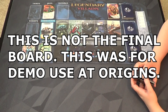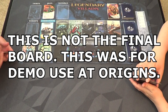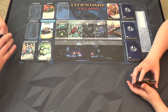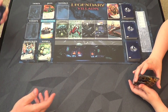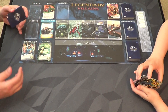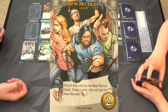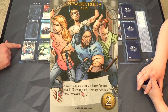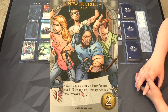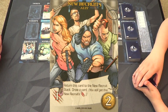Alright everybody, here is Legendary Villains - we've been waiting for this, we've been anticipating it. Let's talk about a few minor changes. If you didn't watch our other video, we got a couple of new cards. We typically would have Maria Hill here, now we have New Recruits allies. The way they work is you play them out of your hand, return them to the stack, get one attack plus draw a card - very powerful, and it only costs two, cheaper than Maria Hill.